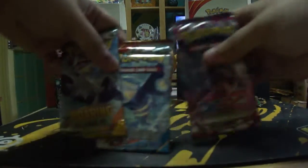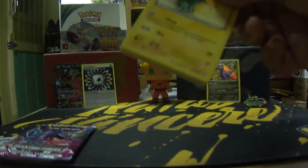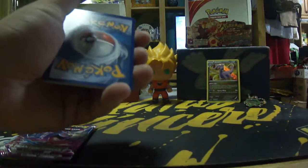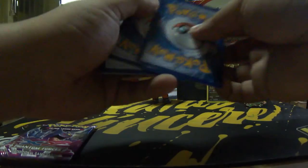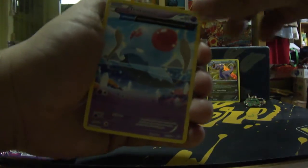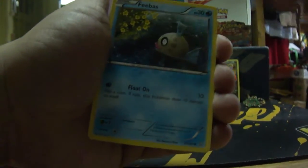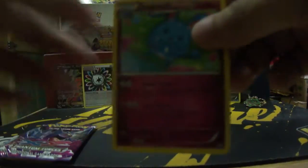Which one should we open first? I'm expecting something from this, so we'll start with Primal Clash. Oh yeah, the sound of opening booster packs — don't you just love that sound? Code is mine for now. We got an Ancient Trait Tentacool half-art, a Vibrava, Birch's Observations, Black Kyurem, Phoebe's, Skiddo, a Treecko, Bunnelby, a reverse holo Shroomish, and a normal rare Azumarill.